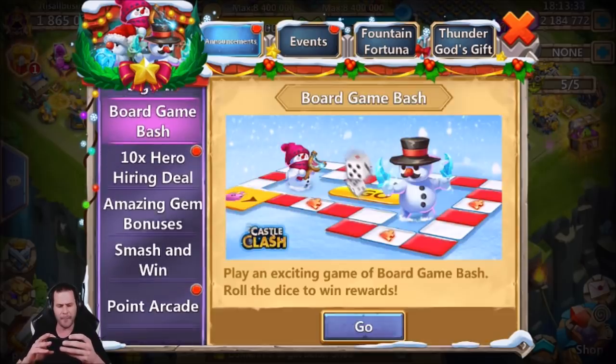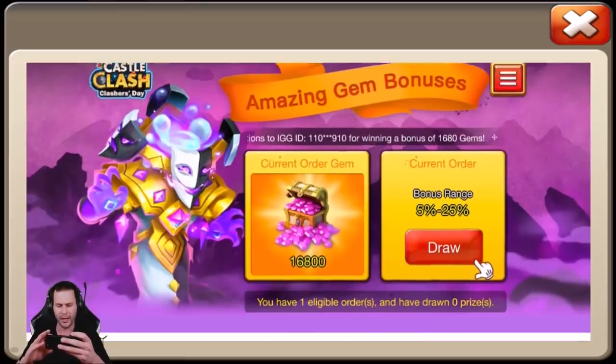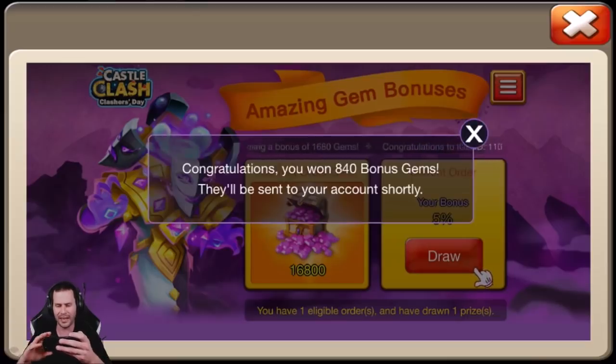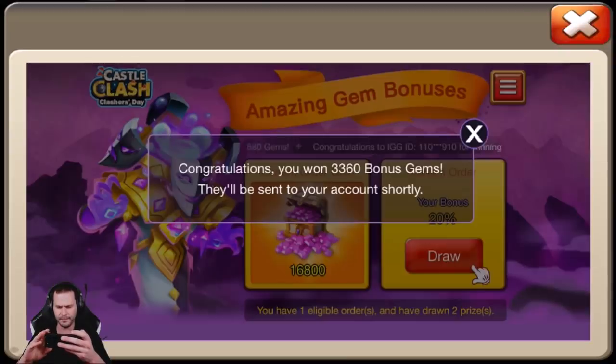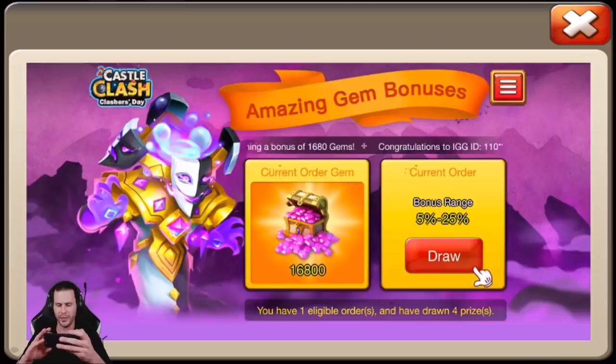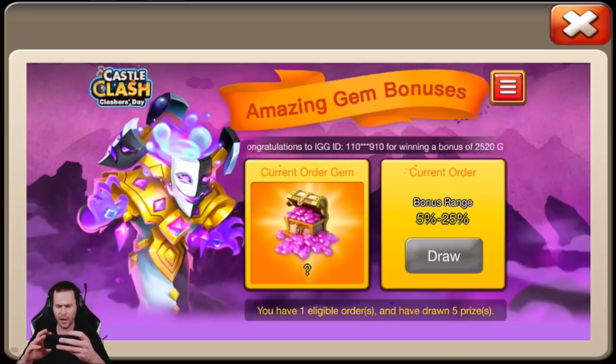We got Board Game Bash to get into. We also got Amazing Gem Bonuses - let's see what this grabs. We got 16,800 gems. Let's just go ahead and draw. Give me 5% - how many draws do I get? 3,360. Okay, how about 25%? 840. Some gems are some gems, better than no gems. It's giving me quite a bit of draws. We'll take that. Not bad.